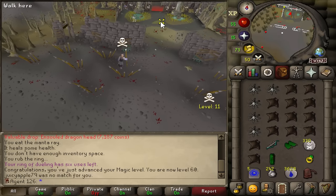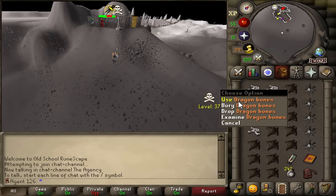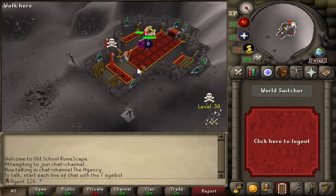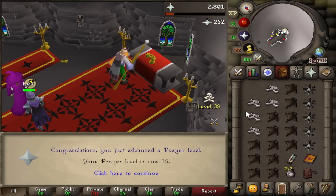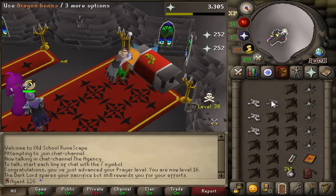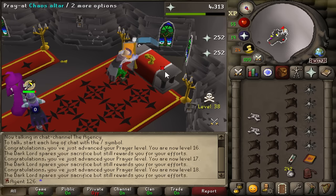That's why I really want to go for Teleblock. With Teleblock, I can PK just about anyone. I do need 45 prayer, so I am of course coming to the most dangerous spot in the wilderness — one of the most dangerous spots anyway, because there's tons of people my combat level, but we're not going to worry about that.